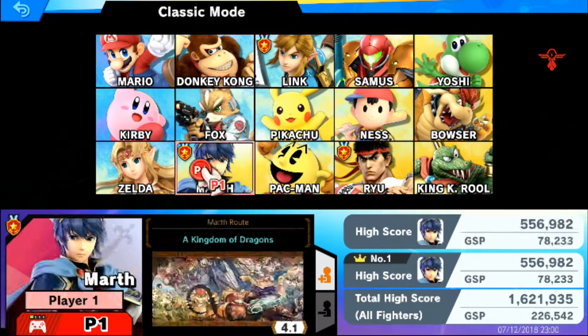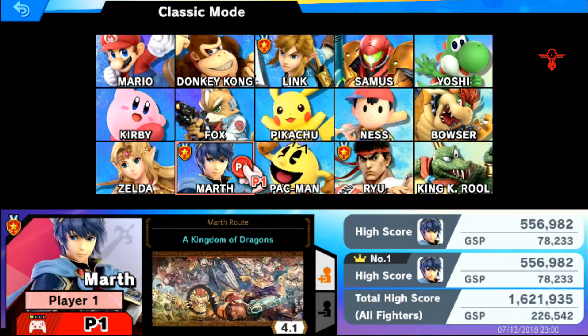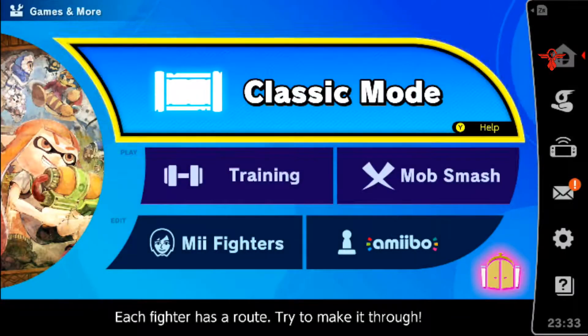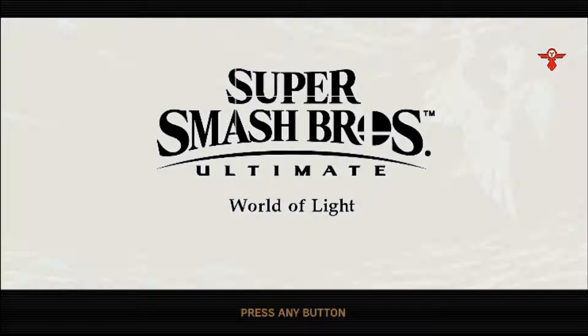I've done Link, Marth, and Ryu. Also Pikachu, but I suck at Pikachu — that doesn't matter. Anyway, to make this work, I find that opening Story Mode is the easiest thing to do. So that's what we're gonna do: Adventure Mode, Story Mode, World of Light.